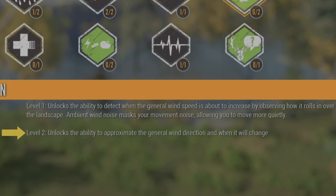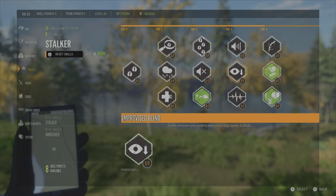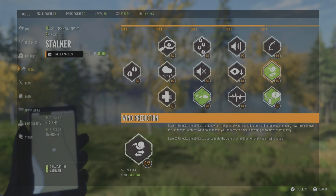Level 2 unlocks the ability to approximate the general wind direction and when it will change. What I'm kind of interested in here is if there's a visual cue for that wind noise coming over and if it's going to reduce the sound at all. We'll get to see.